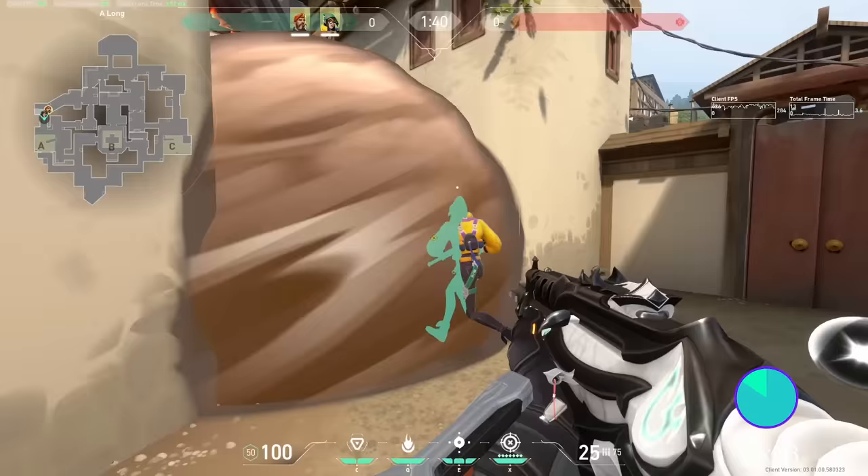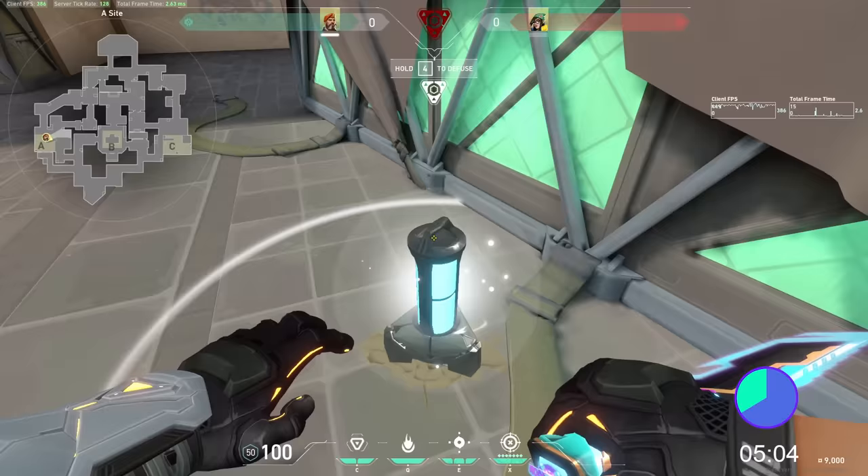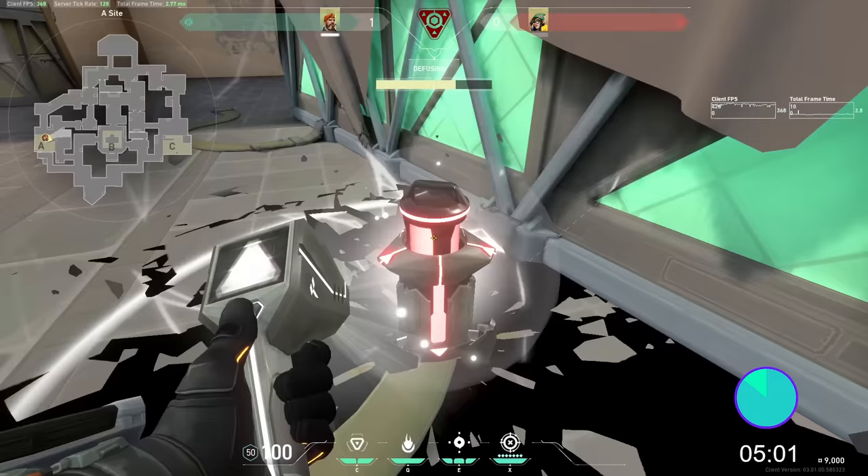If your teammate already pushed through a smoke and didn't die, it's probably safe for you to push through to help them. If you're staying in a smoke, you're baiting — you can help them much more when you can actually see the enemies. If you start defusing the spike before the outer ring appears, you're good. If you don't, you're probably fried.